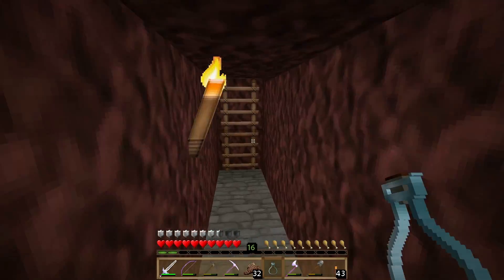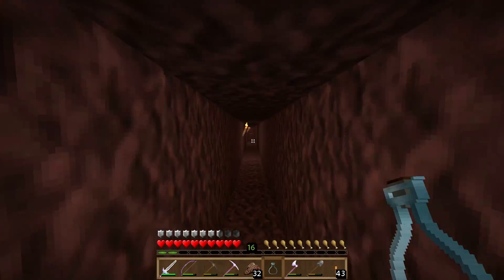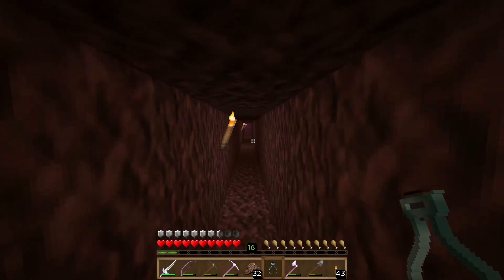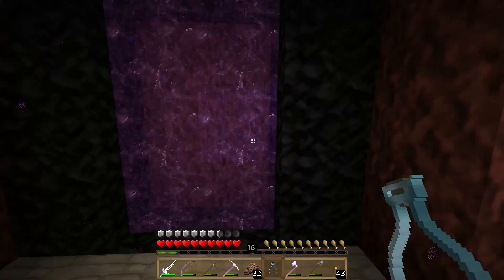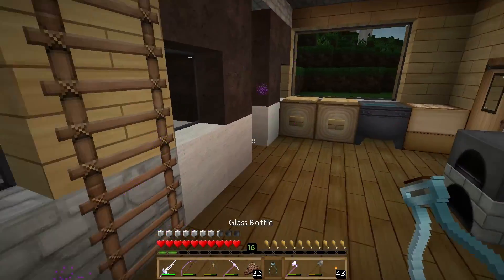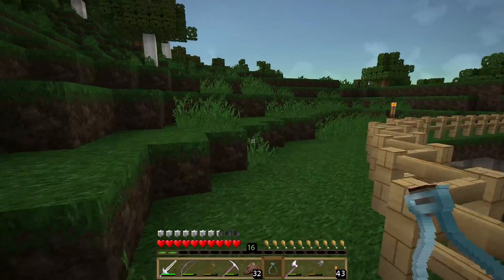We want to go to the mining expedition over here. What we're going to do this episode is find a use for all of the pumpkins that we've been creating — well, at least a few of them. And since it's kind of winter while I'm recording this episode, I figured we'd do something with kind of a snow theme.